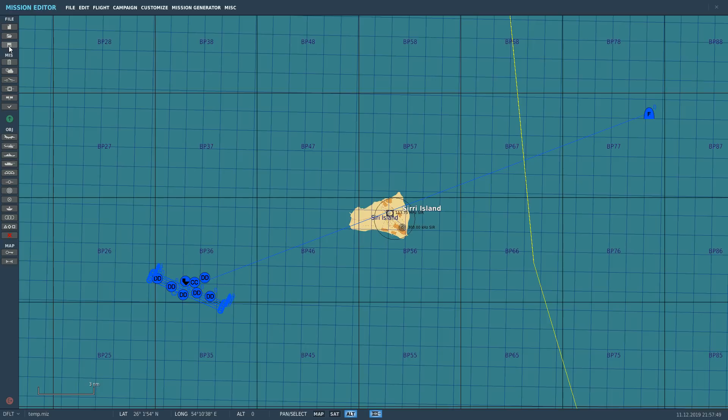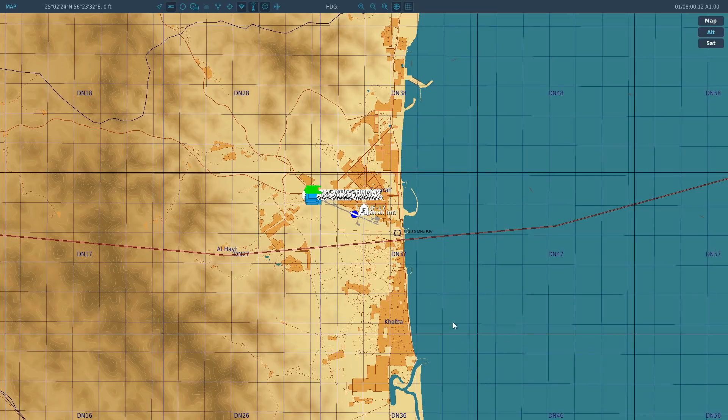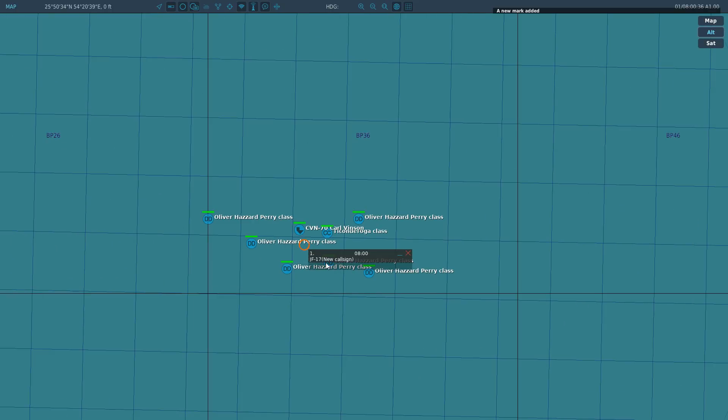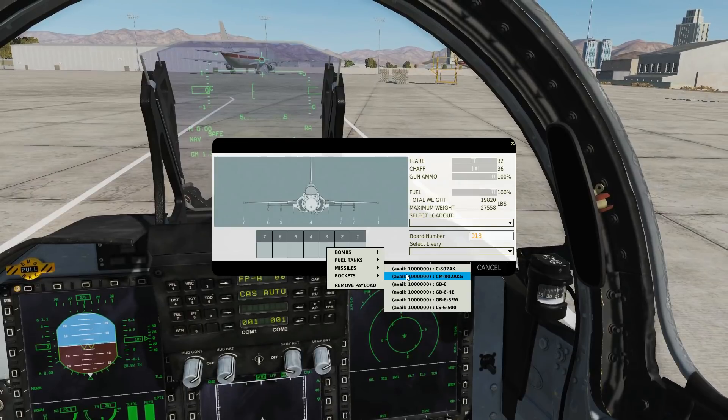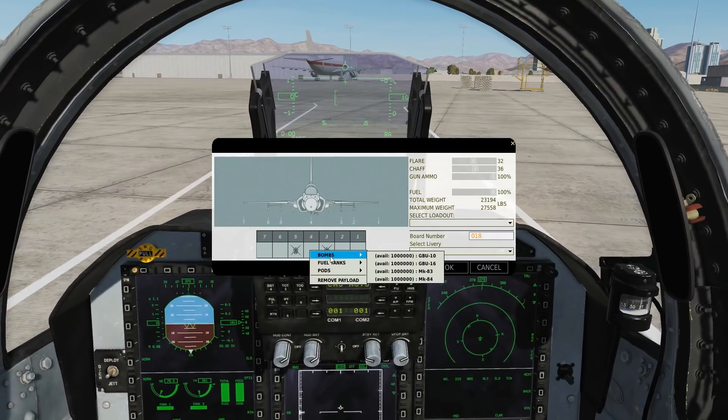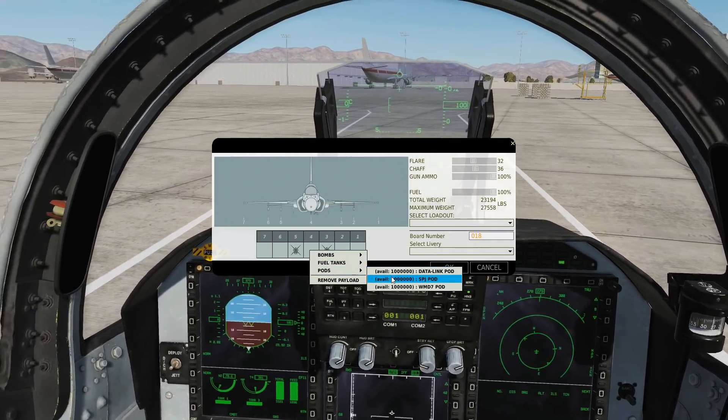Now we're in the cockpit and we'll put the pre-planned point in from the F10 map. Press F10 — here's the target. We're going to place a single mark point at the target; I'll put it roughly around here and call it PP2 — capital P, capital P, two. Arm up our weapons: we must have the CM802 AKG — we can carry two of these big, heavy, draggy weapons — and we must have our data link pod, which we need to tune to the missile's JTIDS link.